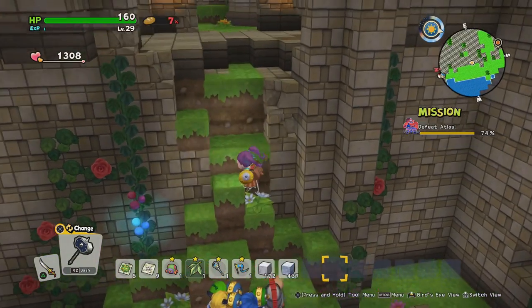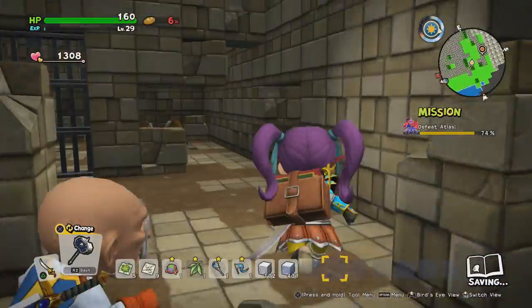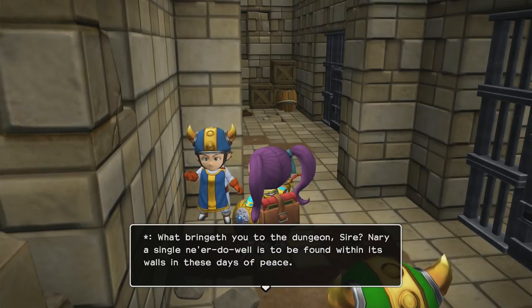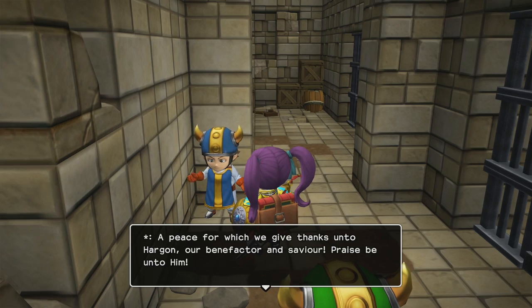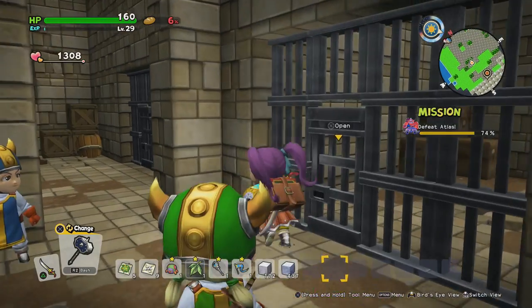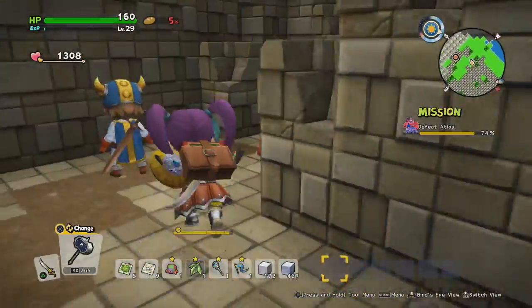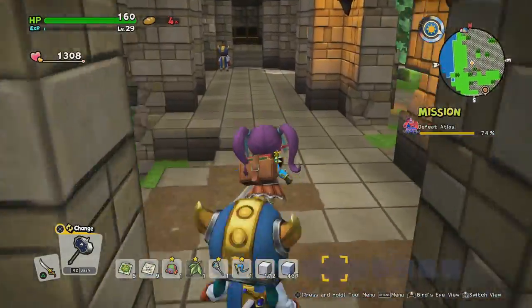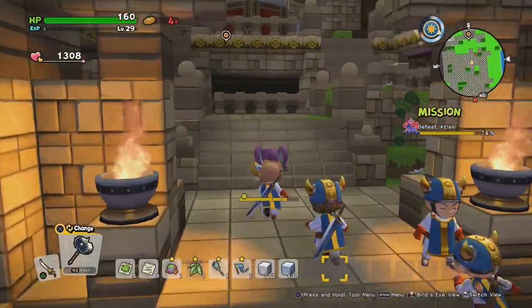Let's go and check this out — I never even noticed this little area before. It goes all the way down here. I didn't even see this when I was visiting the castle last time. It's a little dungeon area. The guard says: 'What bringeth you to the dungeon, sire? Nary a single never-do-well is to be found within its walls in these days of peace. A peace for which we give thanks unto Hargon, our benefactor and saviour. Praise be unto him.' Right, you guys need to wake up and smell the coffee. Nothing in here, but cool that we found a little extra place.